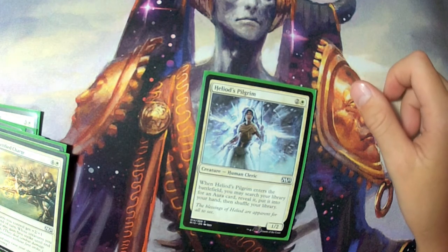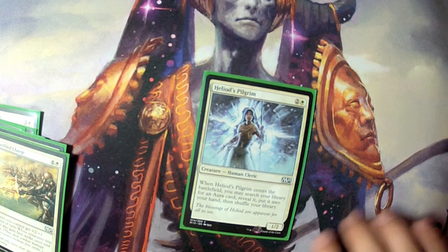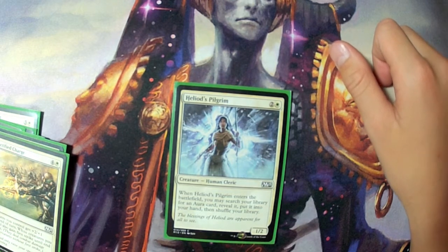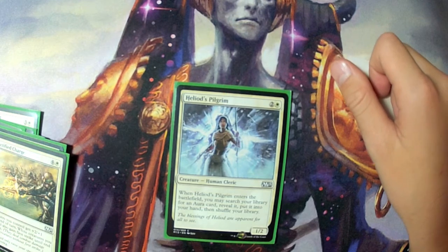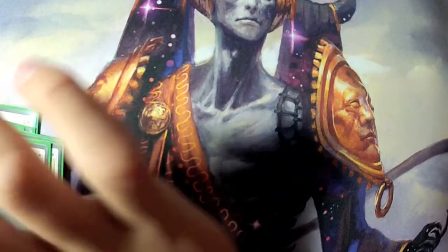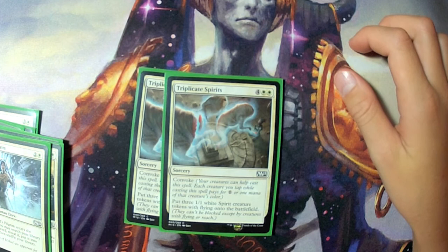One Heliod's Pilgrim to search up Oppressive Rays, Marked by Honor, and I think there might be one more enchantment. This acted as a one-two body blocker and a tutor for either a removal card or a sort of pump spell.